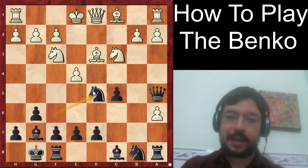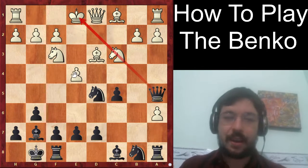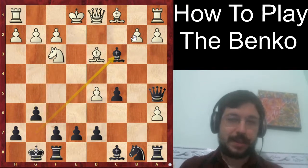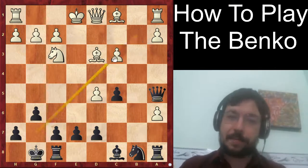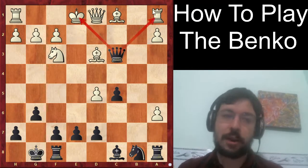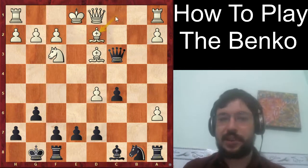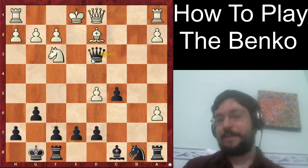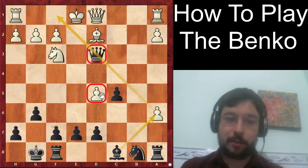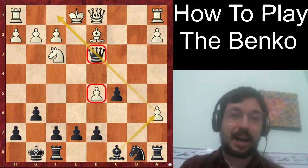Unfortunately, bishop d3 runs into the move knight takes d5. After e takes d5 and bishop c3, white is just going to lose material — after b takes c3 and queen takes c3, there is a fork on the king and on the rook. If you defend that rook with bishop d2, then your bishop on d3 is hanging, and with that white king in the center, black is going to win from this point.